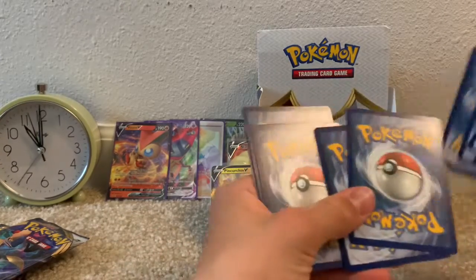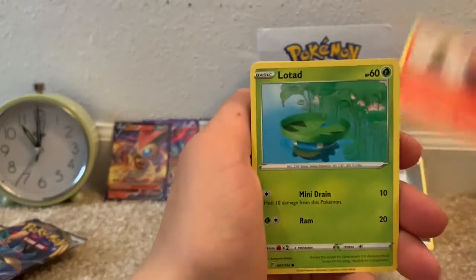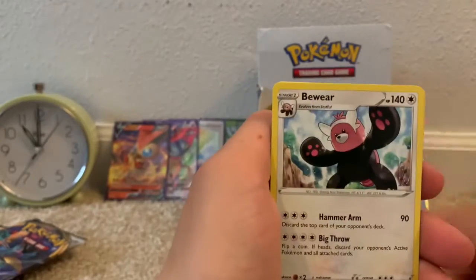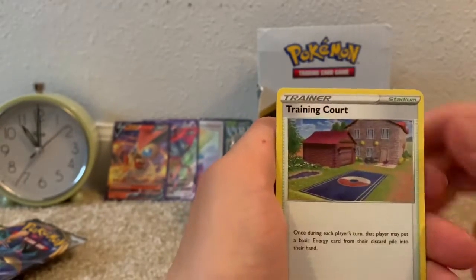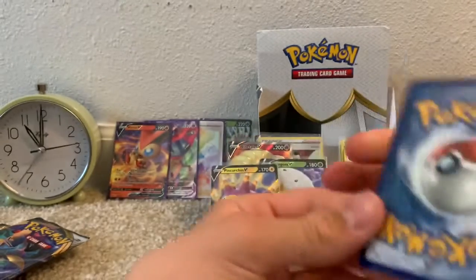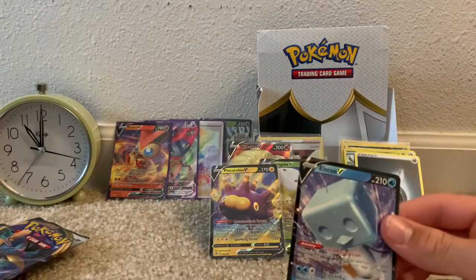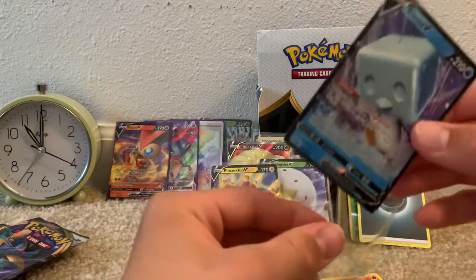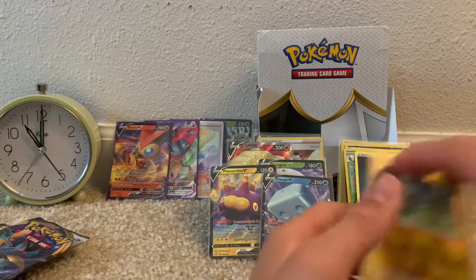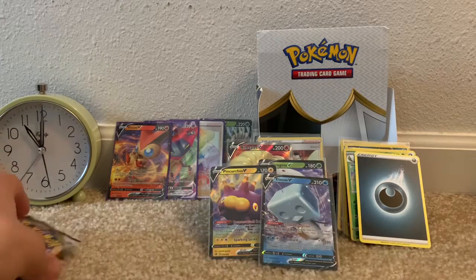This is our 5th to last pack. We have a Litwick, Lotad, Clefairy, Voltorb, Growlithe, Lightning-type Energy, Bewear, Polosand, Training Court, Reverse Common Shinx, and an Eiscue V. So we got Eldegoss and Eiscue now — back-to-back packs we got a Pincurchin V, then nothing, then an Eiscue V. That's like 9 Ultra Rares from this box. That is insane.